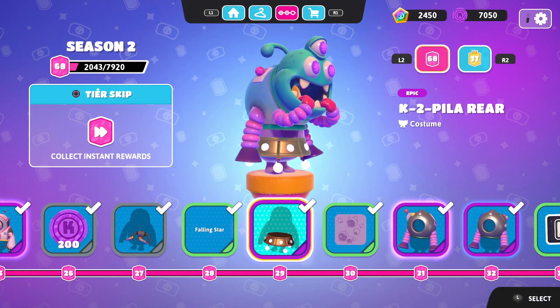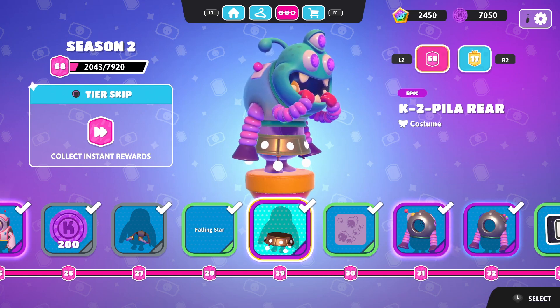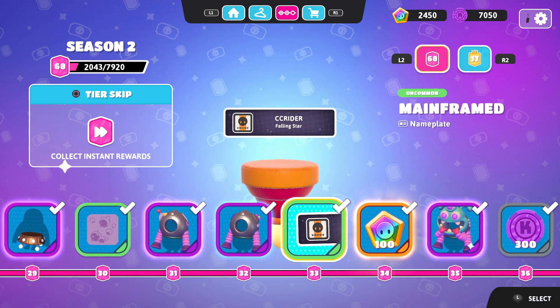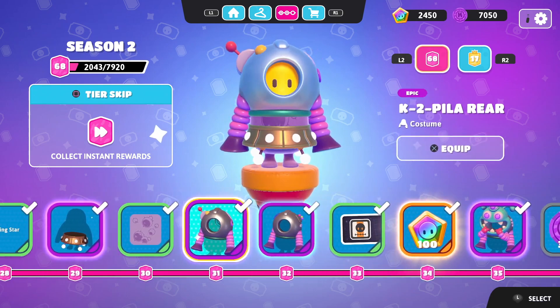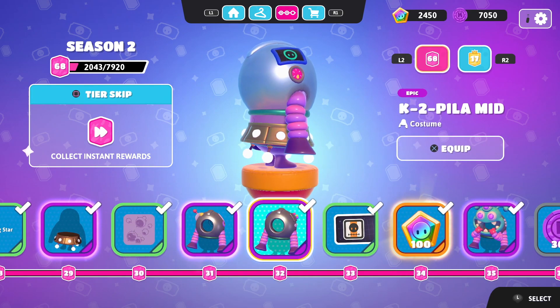Hello ZebraHerd, welcome back to Fall Guys Ultimate Knockout. Today we are taking a look at a set of Battle Pass costumes. We have the K2 Pila costumes, and just like in Season 1 there was a costume with three separate tops — this is sort of the same thing. We have the K2 Pila front, middle, and rear. This could work if you had a squad: one be the back, one be the front, and a couple of them be the middle to make it look like a big train.